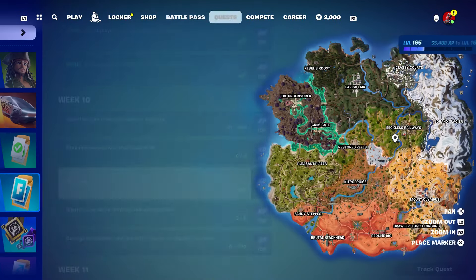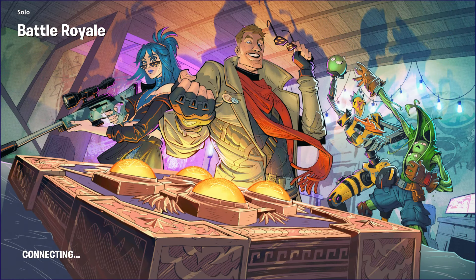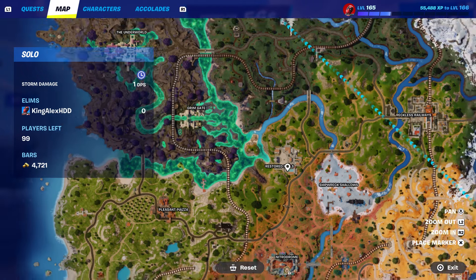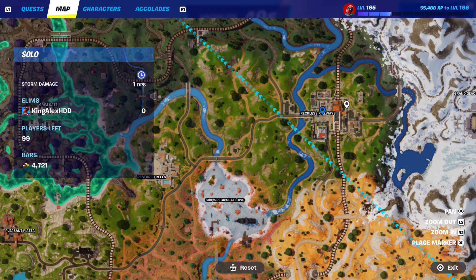Gain shield — I think everybody knows how to gain shield, I don't have to explain that. Anyway, we're going to complete Week 10, which is going to be pretty simple and not that hard at all. We're going to start with climbing in named locations. All you have to do is climb in a named location — when they say named location it means all these places that have a name. I'm going to go to Reckless Railway because you can climb there a lot.